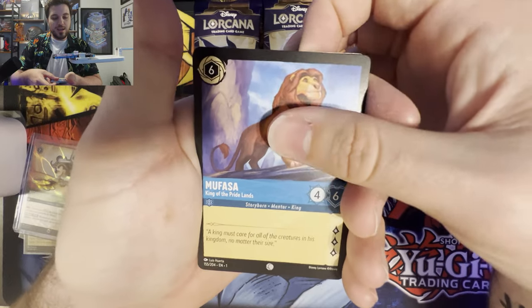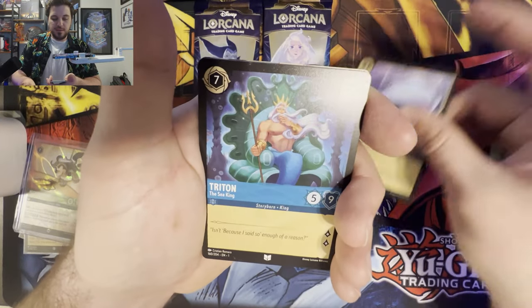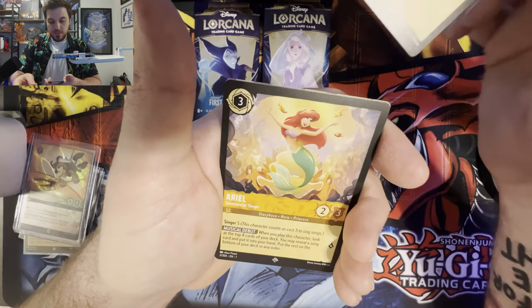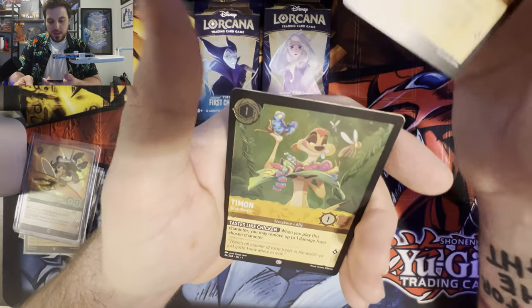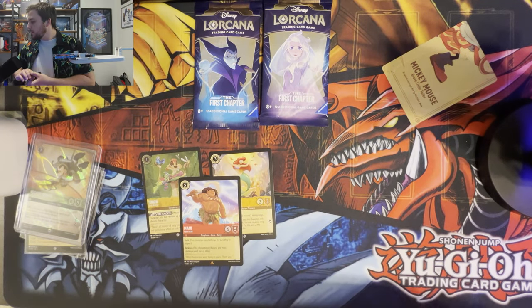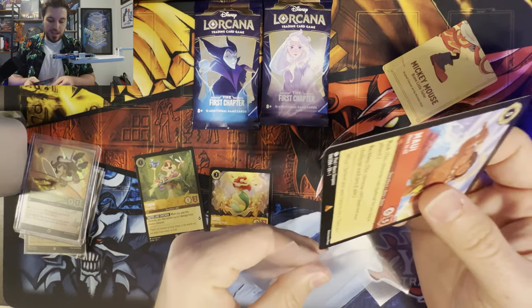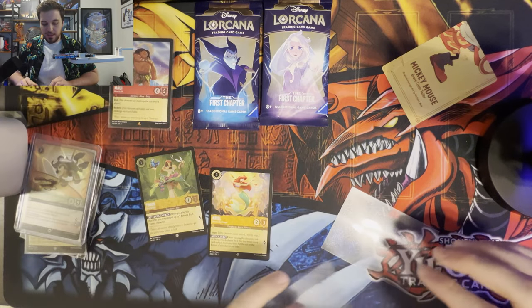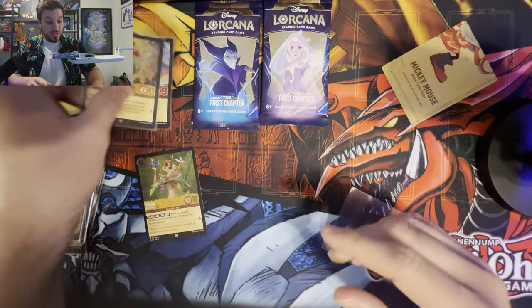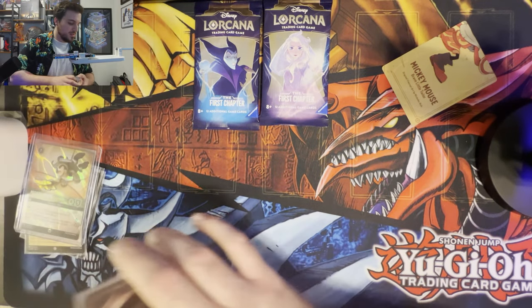What do we got? Mufasa, Abu, Timon, Tinkerbell, Peter Pan, Beast Smear, Triton, You Have Forgotten Me, Lilo, a Maui — very nice — Singing Ariel and a Shiny Timon. I'll sleeve these three up because they're very much used right now. I know there's another Mickey Mouse that's Enchanted and I think is the next highest value past Elsa. I pulled an Enchanted from the First Chapter, and that is really hard to do. The Second Chapter seems to give you Enchanteds a lot more frequently — it's just kind of what I've heard.